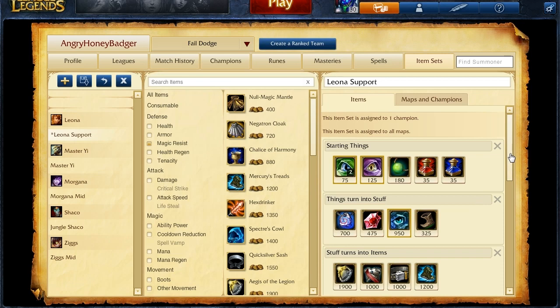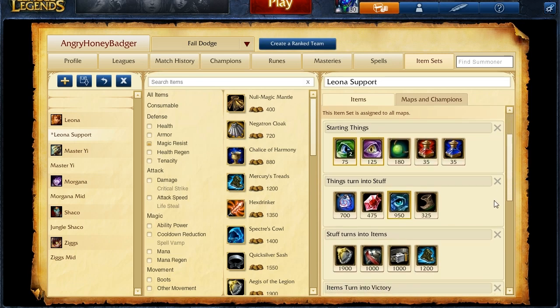When you continue the build, depending on your team composition, you're going to want Mercury's Treads for the magic resist. Then, if you want some health you can pick up a Giant's Belt, but if your team wants you to rush a Locket, go ahead and pick up an Aegis of the Legion. Another good item while in lane is Warden's Mail to give you plenty of armor to resist their AD carry.